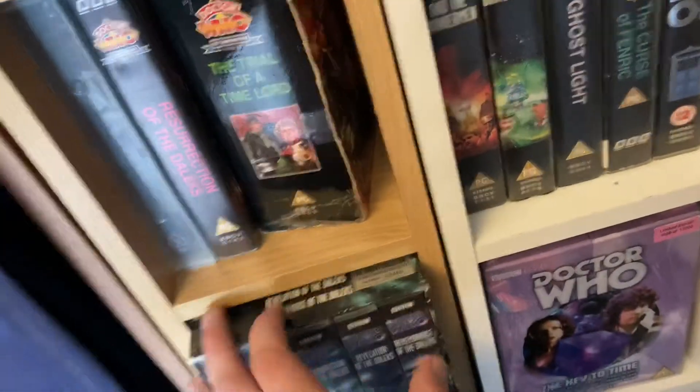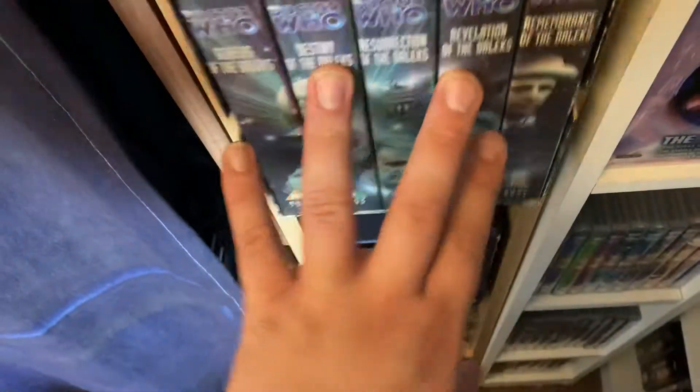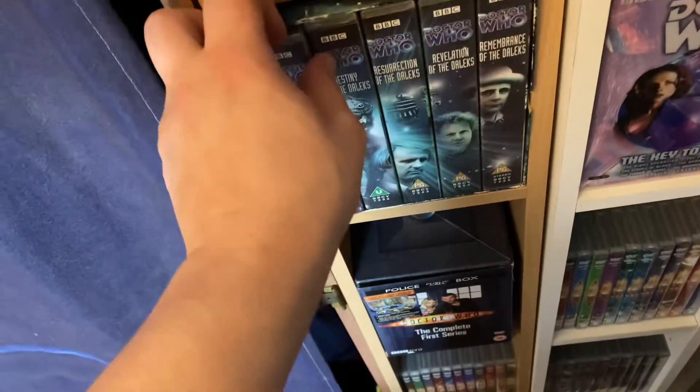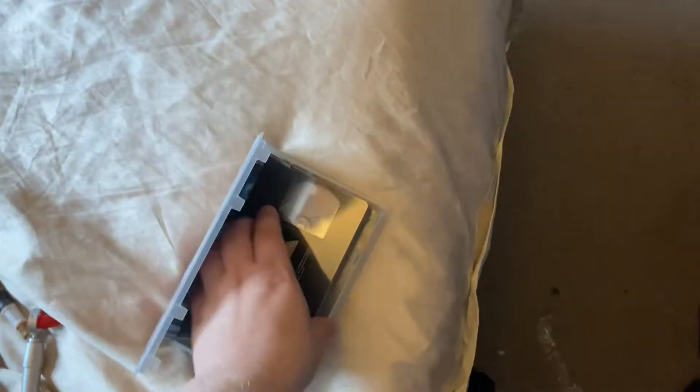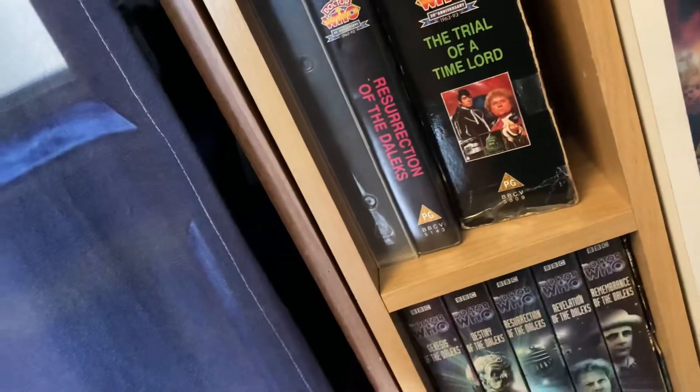I've managed to get the Davros Collection — a limited edition, mine is number 0248 — with all the Davros stories. When I bought this, four stories were still wrapped in their original cellophane. Two of them have been opened: the Genesis of the Daleks story and Remembrance of the Daleks, which I opened to watch recently. The remaining two are staying sealed since I already have them in other formats — Resurrection of the Daleks and Revelation of the Daleks. So it may only be Genesis of the Daleks that I'll be opening.